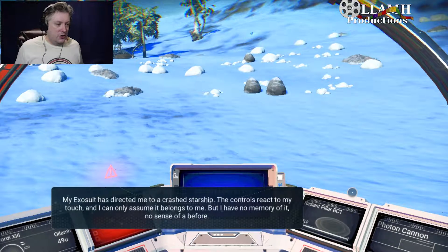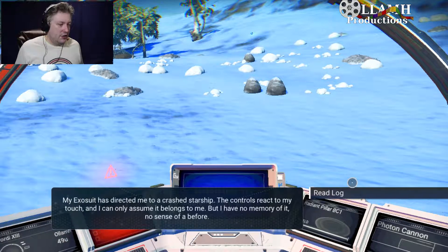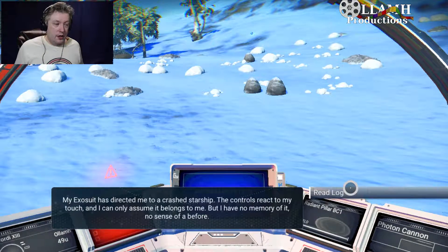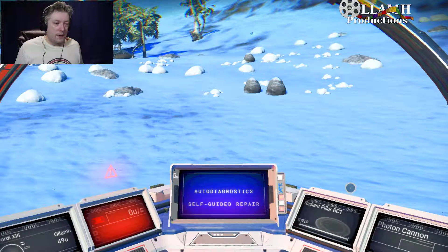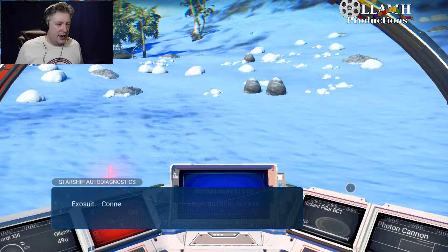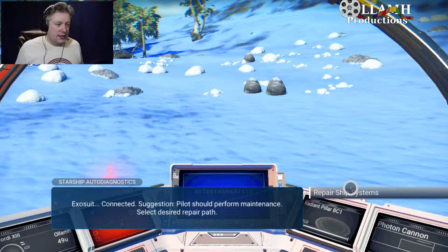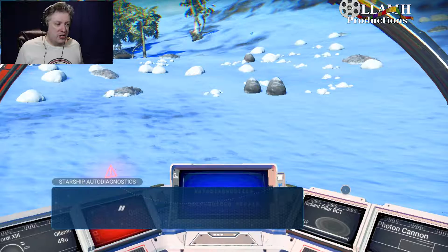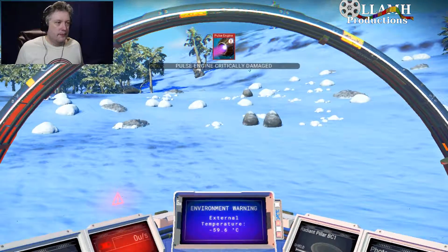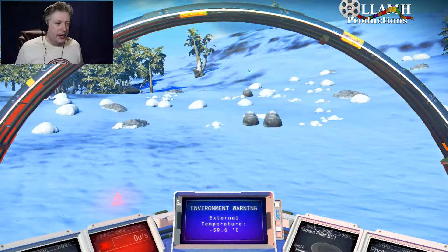My exosuit has directed me to a crashed starship. The controls react to my touch and I can only assume it belongs to me, but I have no memory of it - no sense of a before. Log 4925A unavailable. Exosuit suggestion: pilot should perform maintenance. Self-guided repair protocols initiated.